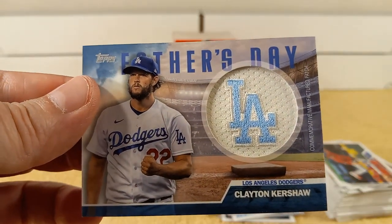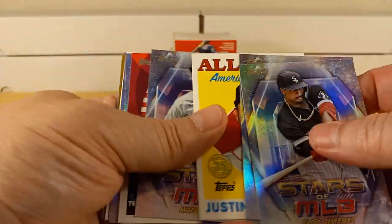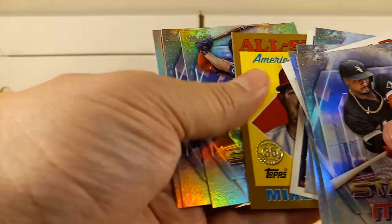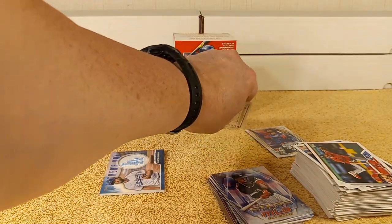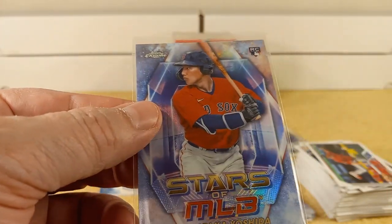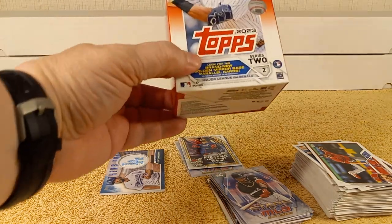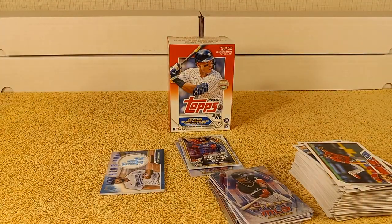To do a quick recap, you just saw this being pulled — a nice Father's Day commemorative patch card. Pretty cool. Here are all the inserts I received. They're having the Baseball Classic inserts again, because they had that this year. I got two parallels: one blue retail exclusive, one chrome insert — Yoshida — and one home run card. Thanks for watching my blaster box break of 2023 Topps Series 2 baseball cards. Don't forget to smash that like button, and I'll see you later. Bye.